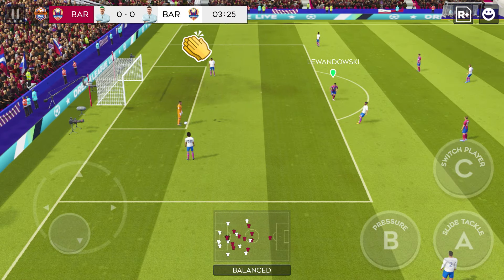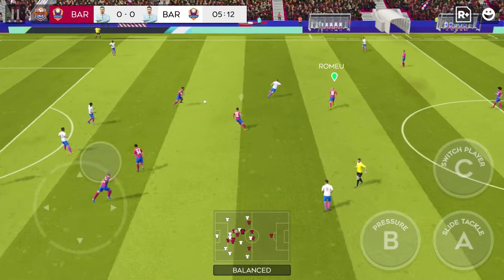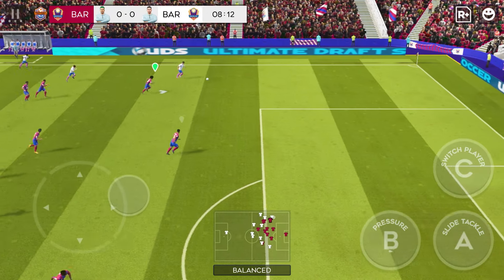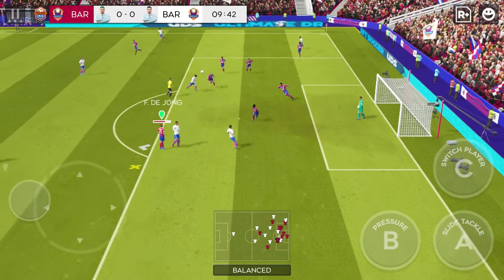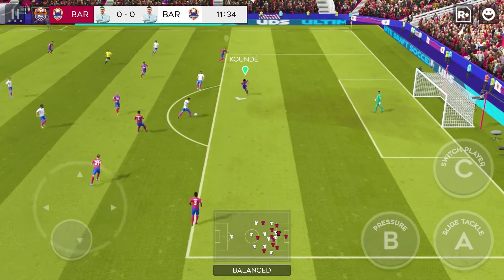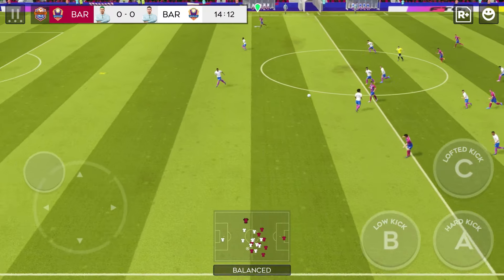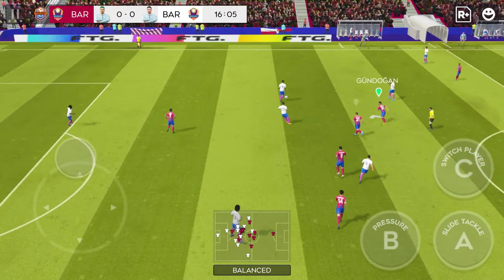And their first shot of the day is off-target. De Jong. This is Lewandowski. Wayward pass — normally so accurate with his distribution. What a chance! Won the ball. Confident pass.